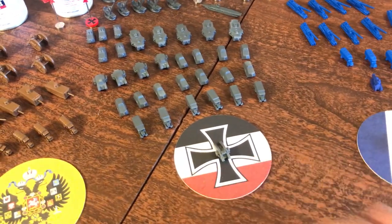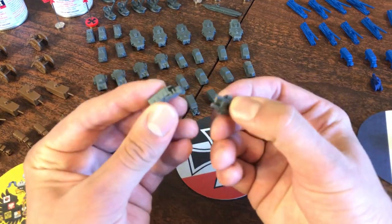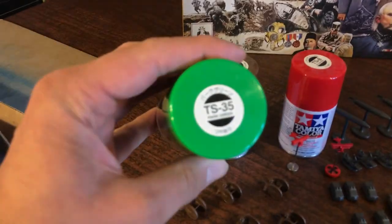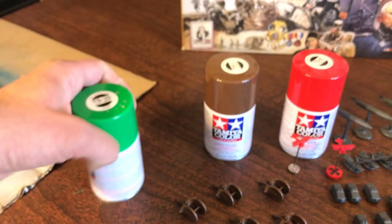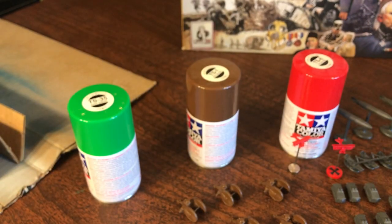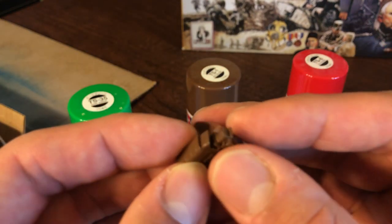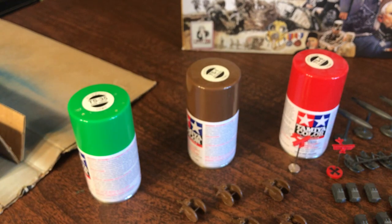Moving on to Germany. We got our out-of-box Mark IV. This is a German gray. Backing up to the paints I used — for Austria-Hungary I used TS-35 Tamiya Park Green. For Russia I used TS-1 Red Brown, which some people use for World War II Italy, but I thought it matched pretty well. It's a little darker, but that's pretty good. And the out-of-box Austria-Hungary pieces are a little darker, but when it's on the board you're not going to mistake it for anything else. Close enough in my book.